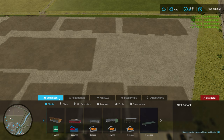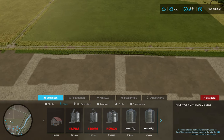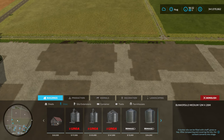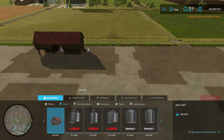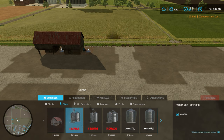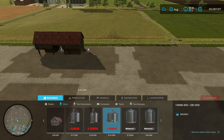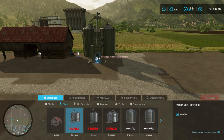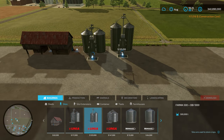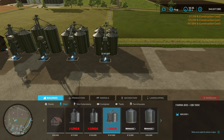Now we've gotten rid of our sheds, it's time to look at the Silos tab. Obviously the silos are used for storage of our crops. First off we have a Hayloft - 250,000 liters for 63,500. Then we have a selection of Unia bins: the Farmer 400 OB1000, Farmer 500 OB1000, and the Farmer 800 OB1000 - these are 400,000, 500,000 and 800,000 liter capacity respectively. A little bit taller each one, and the third one has four bins.